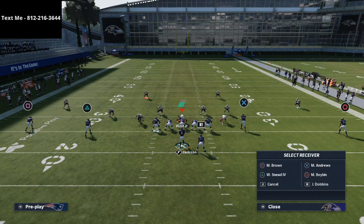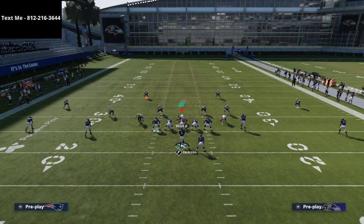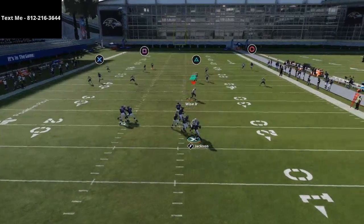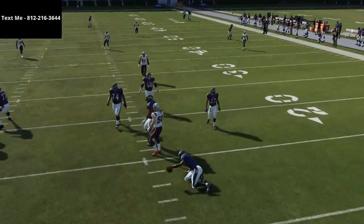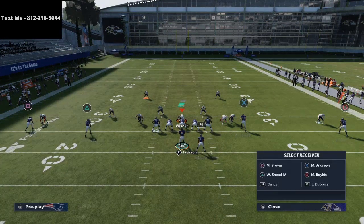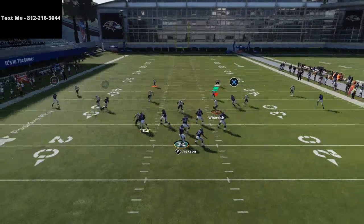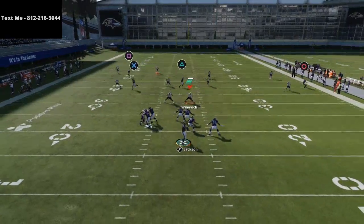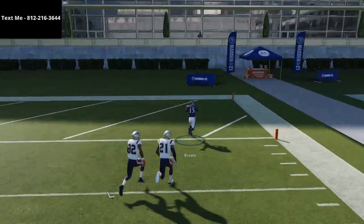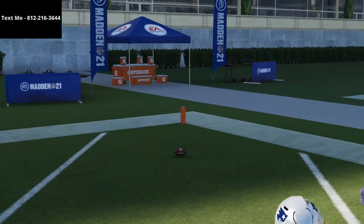Against Cover 4, what you want to do is run a slant concept with Mark — just put him on a slant. What you'll see is it's going to take that deep safety out, and you can actually get the ball over the top of Cover 4, especially if you leave your right-side guy on an out route. With that out-slant combo, you can lob it right over the top of that deep safety and roast Cover 4.